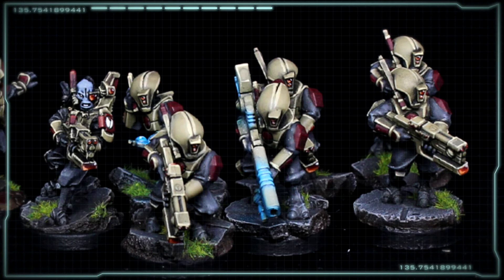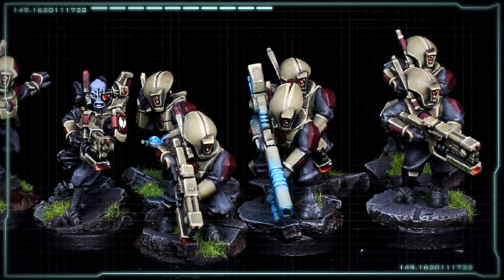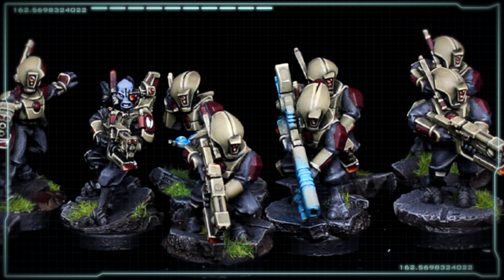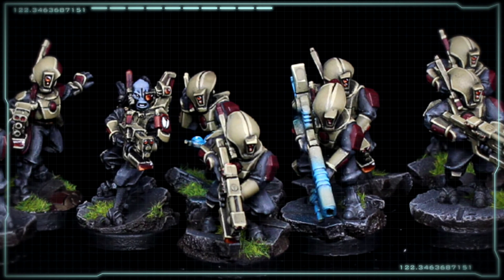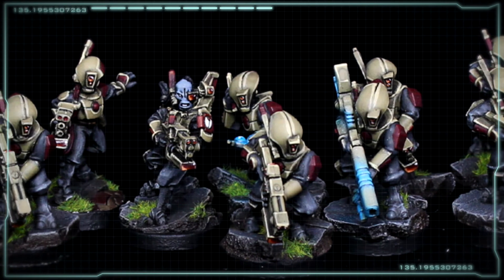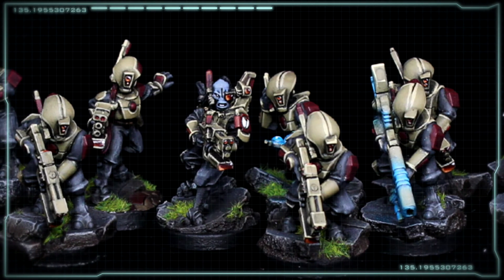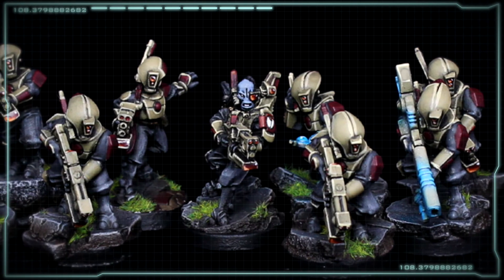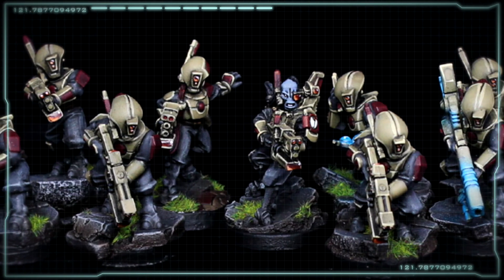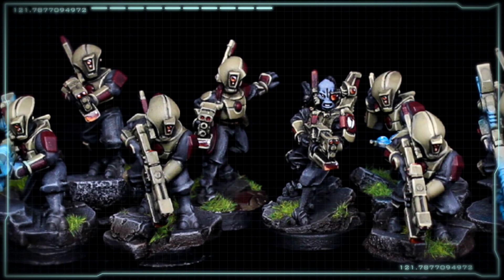Now, big surprise — if you've watched my other Tau videos, you knew this was coming. We're going to talk about the Pathfinders as well. We've discussed all the other aspects of the Hazard Suits that I think are pertinent, but the one thing that's really going to make them shine even more is utilizing those Pathfinders. Maybe you need to take out cover on a unit that the Hazard Suits are shooting at — your Pathfinders can really help with that. More importantly, if you're rocking the standard Burst Cannon loadout, even just one marker light from a Pathfinder unit opening your Ballistic Skill to a 4, given the fact you have twin-linked, is absolutely ridiculous. Having a 66.67% chance and rerolling is awesome. I cannot emphasize enough how much marker lights, whether from Pathfinders or drones, are really going to help your Hazard Suits shine.